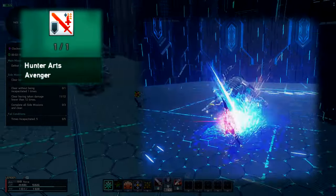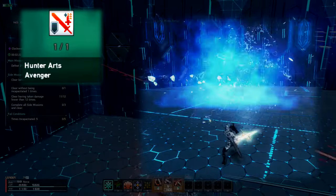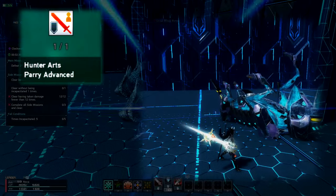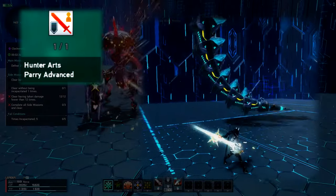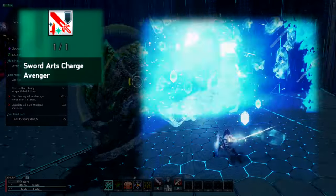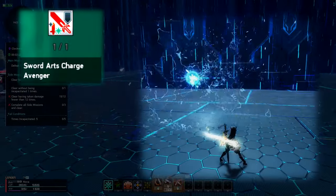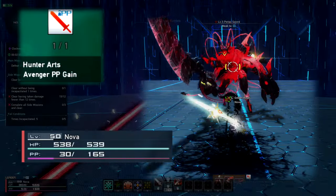Hunter Arts Avenger triggers if you take a hit when unleashing the Hunter Full Turn arts, boosting its damage. Hunter Arts Perfect Parry will negate any attacks you would receive. Hunter Arts Parry Advance extends the invincibility period when you successfully unleash a PA with the Hunter Arts Avenger passive. Sword Arts Charge Avenger will automatically trigger your PA once fully charged, applying Hunter Arts Avenger to that PA. And Hunter Arts Avenger PP Gain will recover some PP when using the Hunter Arts Avenger passive.